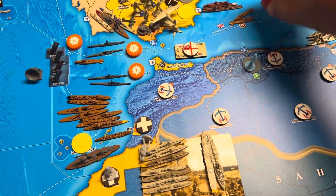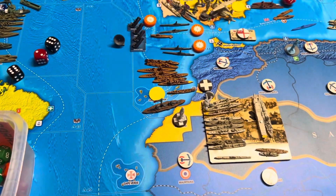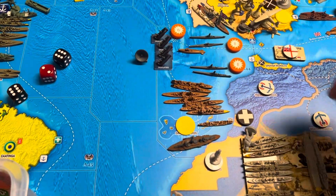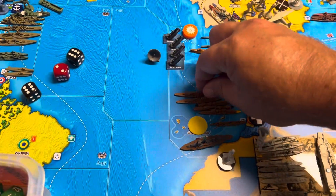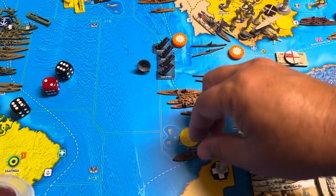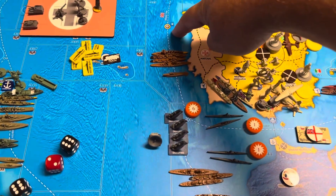Where is M2? Yes, in A44. Now the big question is, do I stay there? No, I don't. Two destroyers go up to A35. One cruiser, one coastal sub, and one light cruiser. All right, so that's the force in A35.